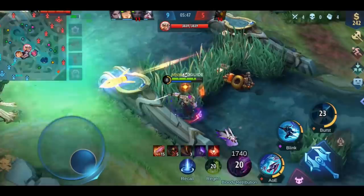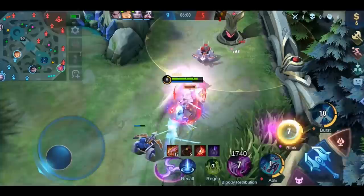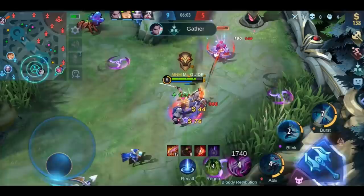In the lower ranks it looks quite different. The tank usually goes with the marksman hero to the gold lane and they stick together the whole time, which obviously means that the mage has to rotate around alone and that the player on the XP lane and the jungler have less support.